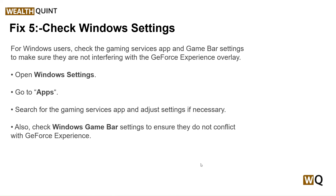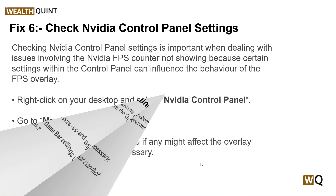Our fifth step is to check Windows settings. For Windows users, check the Gaming Services app and Game Bar settings to make sure they are not interfering with GeForce Experience overlay. Open Windows Settings, go to Apps, search for the Gaming Services app and adjust settings if necessary. Also check Windows Game Bar settings to ensure they do not conflict with GeForce Experience.